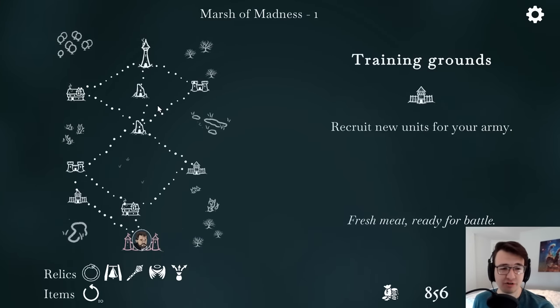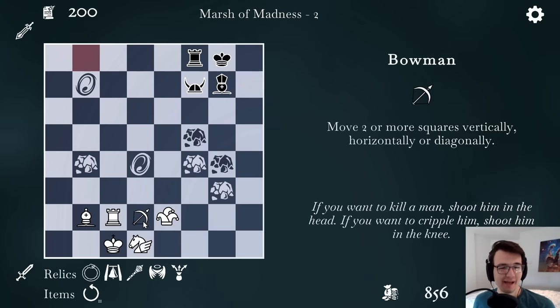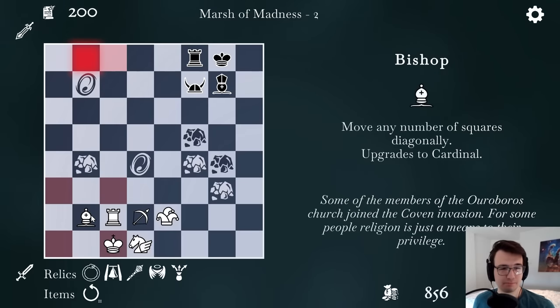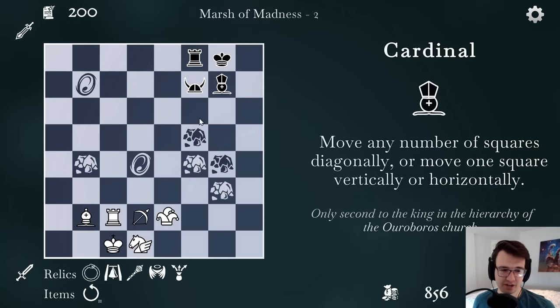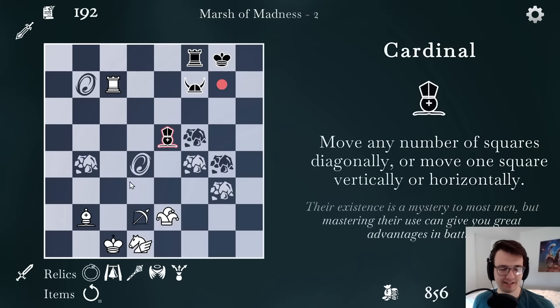And now a new set of challenges arise. This map has portal gates. My bowman has one place it can go, and it's through the portal here, so it would move twice and then move a third time up. Everywhere else is blocked by rocks. Look out — he's got a cardinal. I can start by getting my rook into the action. And now that I've lured his cardinal out there, I can't take it because the portal's in the way.